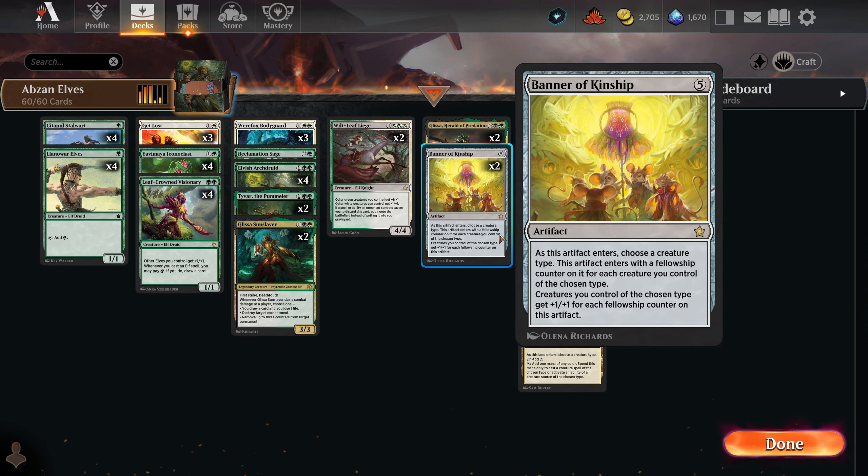We're also running Banner of Kinship. I've seen a few different decks running this for tribal decks, because that's what this card works best with. When you play it, you choose a creature type — for us, that would be elf. The artifact gains fellowship counters for each creature you control of the chosen type. So if you have five elves on the field, it gets five fellowship counters. Then creatures you control of the chosen type get plus one, plus one for each fellowship counter — pretty powerful when you think about it.